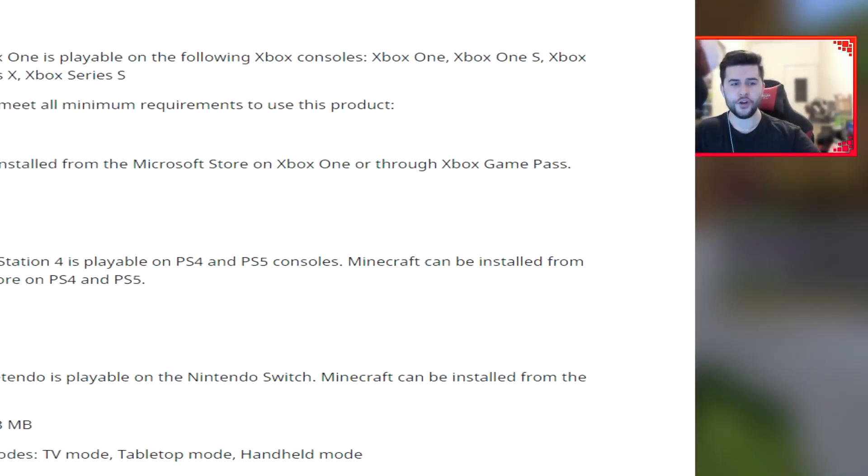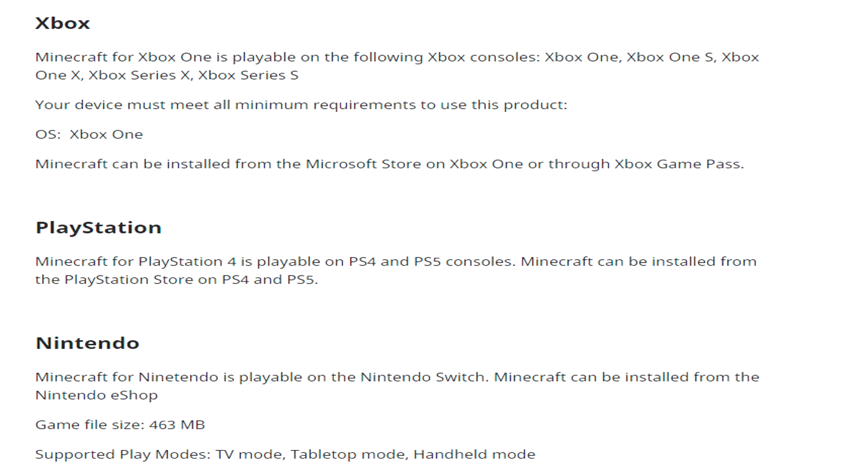Moving on to console players: for Xbox, Minecraft is playable on Xbox One, Xbox One S, Xbox One X, Xbox Series X, and Xbox Series S. For PlayStation, Minecraft for PlayStation 4 is playable on PS4 and PS5 consoles and can be installed from the PlayStation Store. For Nintendo, Minecraft is playable on Nintendo Switch, can be installed from the Nintendo eShop, game file size is 463 MB, and supports TV mode, tabletop mode, and handheld mode.